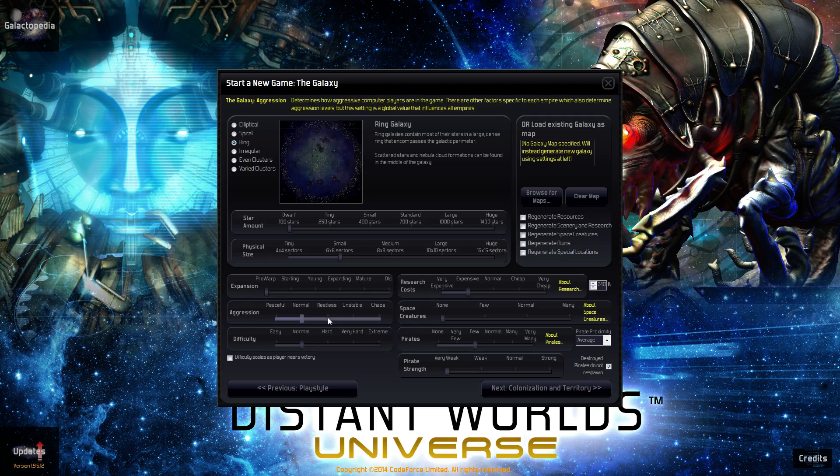Aggression — you can do normal if you want to try a diplomatic-type victory. I'm usually interested in seeing wars. Note that aggression is not just your aggression against all the other empires — it's every empire's attitude towards every other empire. So if you set things to unstable or chaos, the AI will also be fighting other AI a lot more. I put it to restless to encourage hostilities a little bit, but things probably won't break into war until maybe towards the end of the game. With restless, it'll usually be more on our terms, which is nice.